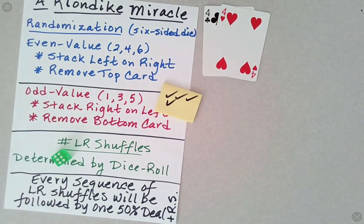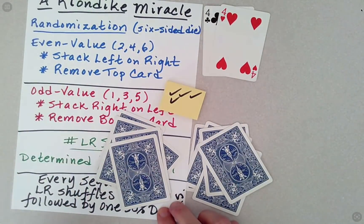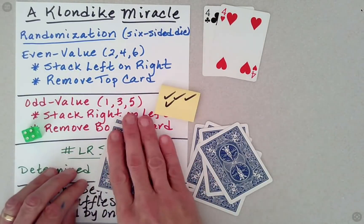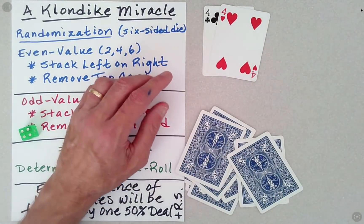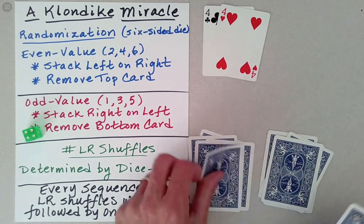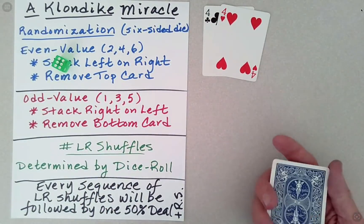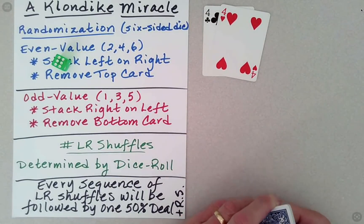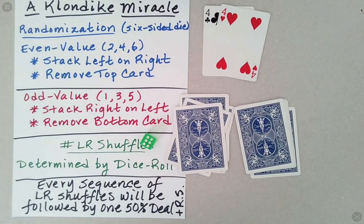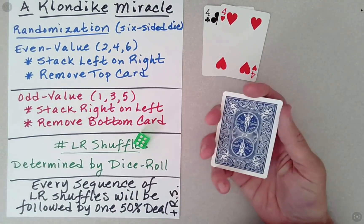Two more. We pick these up. That went off — oh, it's even, so we stack left on right. One more. And we rolled six — left on right. Every series of LR shuffles has to be followed by one more randomization: I deal out half the cards. We rolled two — and now we leave it to chance alone. Six is even, so I do left on right. And finally, should we choose the top or the bottom? We leave it to chance. We rolled four — four is even — so we remove the top.